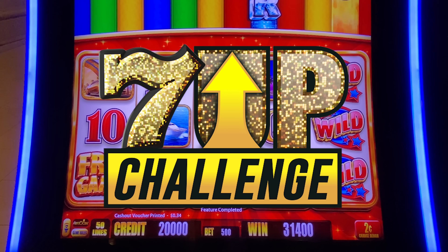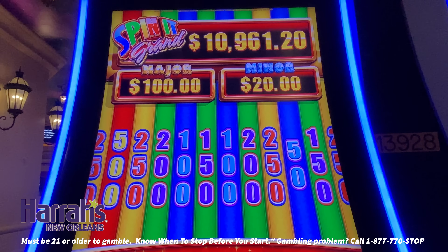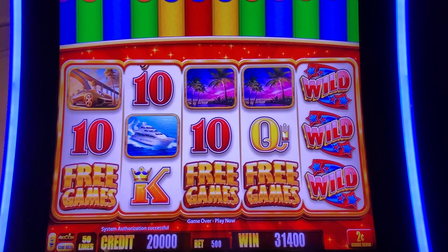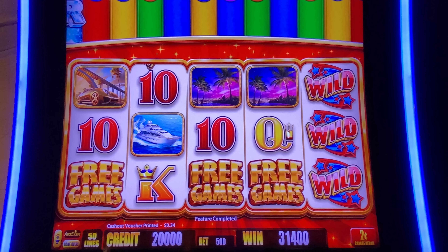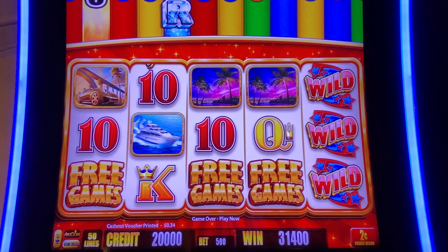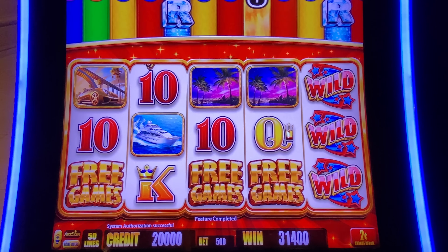It's time for the 7-Up Challenge, and today we're taking a look at Spin It Grand here at Harrah's New Orleans. There's a look at the Progressive, and we're going to play it on the two-cent denomination, $400 into the game. I have to win on bets from $1 up to $7, seven times on each bet. Can it be done with $400 in the game? Fill up your cup and wish me lots of luck. It's time to sip, spin, and win.